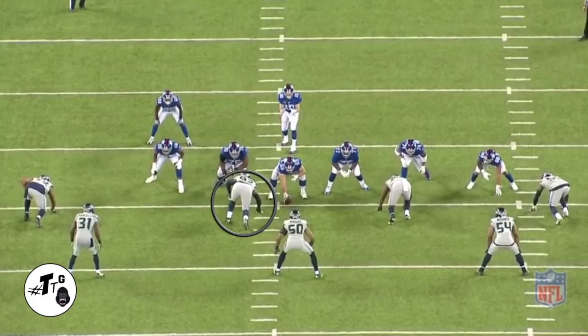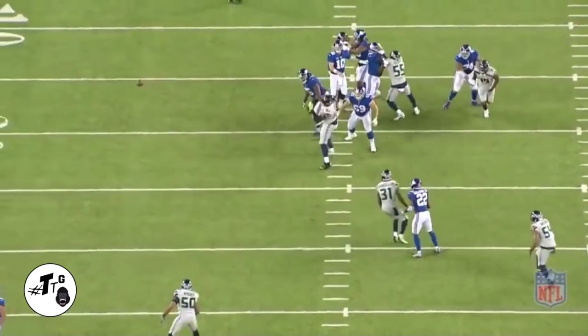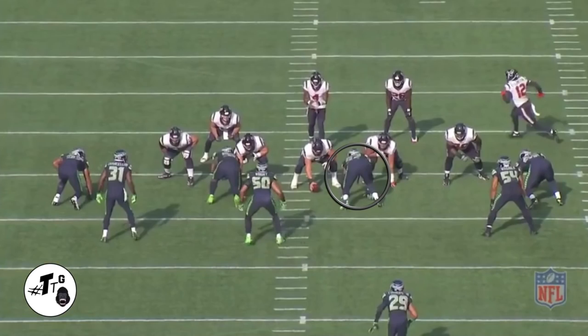2i gun 11: Nas is double teamed. He knows he's not going to get into the backfield, so he does what all linemen are taught to do — gets his hands up — and he might just get the pass breakup. 2i gun, 20 personnel divide Z-orbit read option: Nas crashes the play-side A-gap and blows it up.